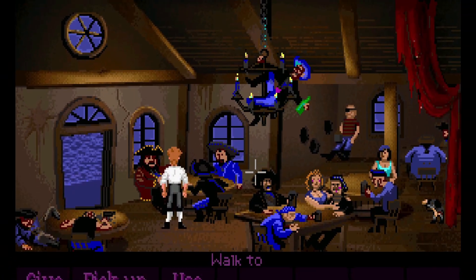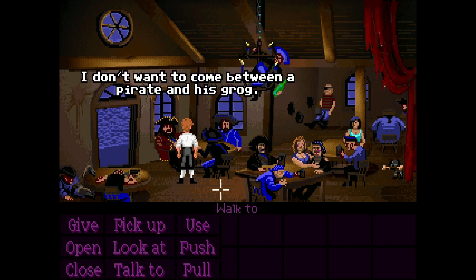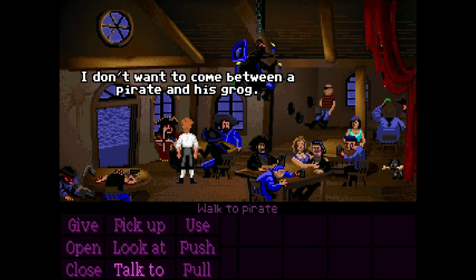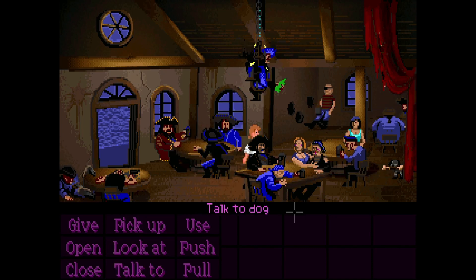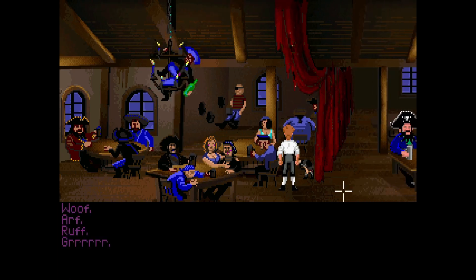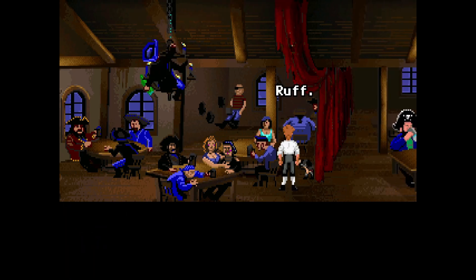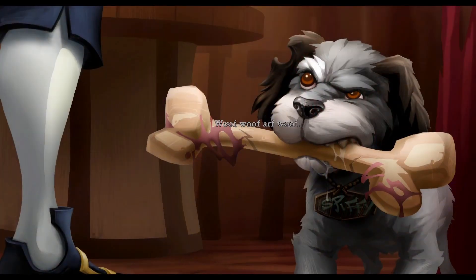Now, obviously six-year-old me, in roughly 1997, didn't have this remastered version of the game to play. The version I played looked like the original graphics — which is a really nice feature they put into the remaster, so you can flick backwards and forwards between how the old and new graphics look. Also, just because my other half would probably kill me if I didn't mention it — there is a dog in The Secret of Monkey Island. The dog speaks, you can have a little conversation with him, but unfortunately you cannot pet the dog.